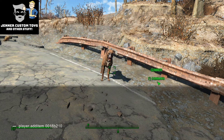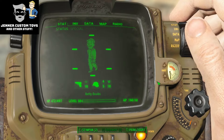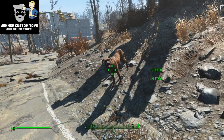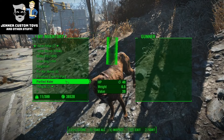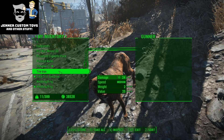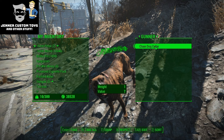Now I have that in my inventory. Hit the tilde key again - the tilde key is right next to the one. This is a minor cheat and it will work on regular Dogmeat too, you don't have to use this mod. Hit your tilde key and you can see 'chain dog collar added.' Then find your Dogmeat, and we're going to trade with him. Hit E, hit trade, find the chain dog collar, add it to his inventory, then hit T to equip. And now he's got his chain dog collar.